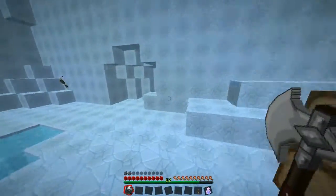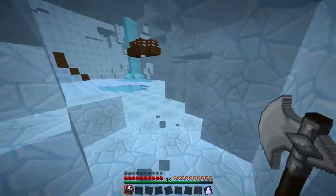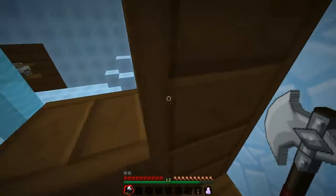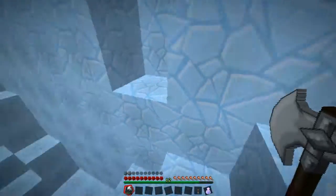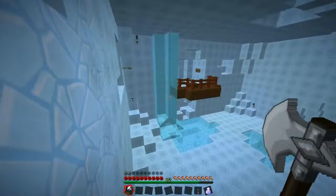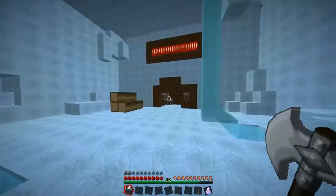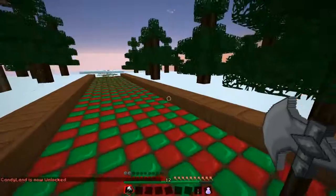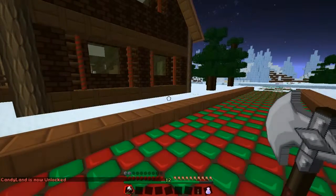All right, let's just check quickly. I don't know, is there anything in there? Probably not. We might as well just check if there's any little secrets. There's actually stairs going up here. I'm just checking for secrets, but I don't think there's any here. So let's run back over here and press the button. Candyland is now unlocked - yay! Candyland!